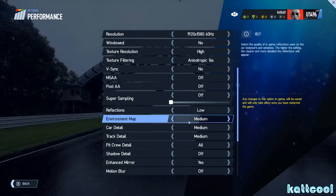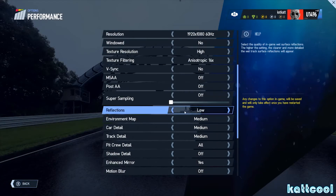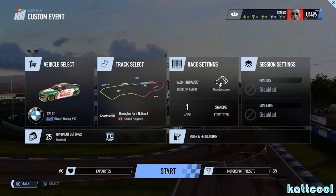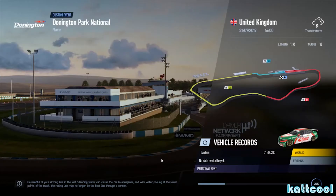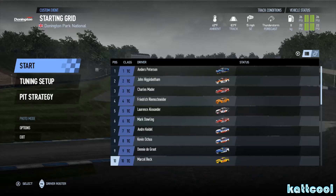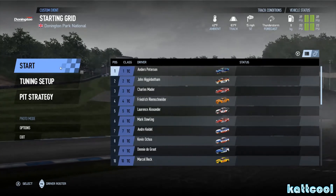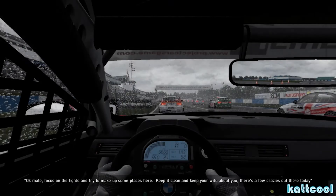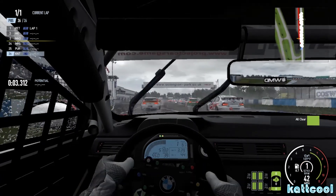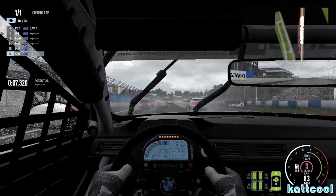I'll just do a quick one-lap race in Thunderstorm and show you how it runs with these settings. Going to quick play — I've already got a custom race set up, one lap in Thunderstorm. As you can see, it's throwing it down with rain. Let's click start. Let's focus on the lights and try to make up some places — keep it clean, keep your wits about you. It's a bit crazy out there today.